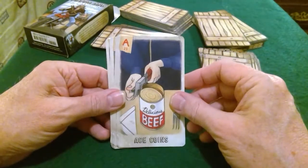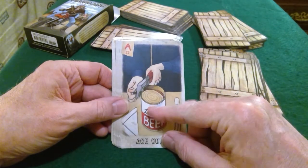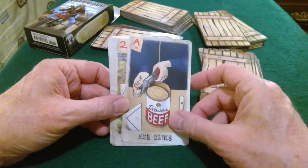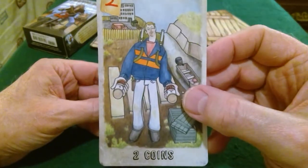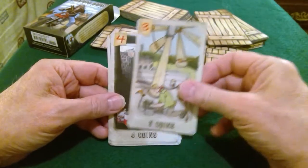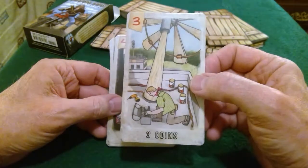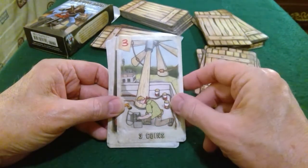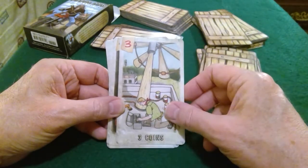Oh, it looks like the Coins are going to be cans. I would have thought the Cups would have been cans, but the Cups were canteens. Okay, so this is the Ace — opening up a delicious beef soup, or maybe that's canned meat. Two of Coins — the need for balance in your resources. Three of Coins — that's interesting; he knows what he's doing, he's the master craftsman. He's going to make electricity from three cans of Campbell's soup and run the whole town.